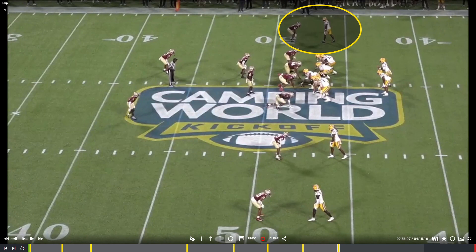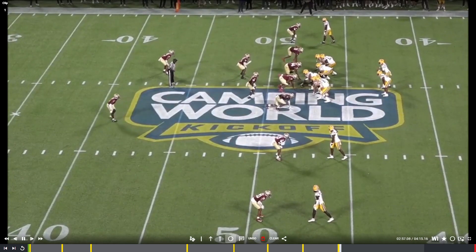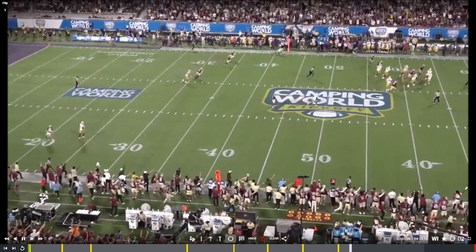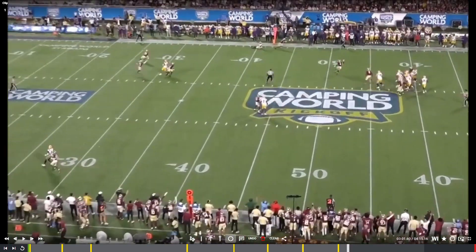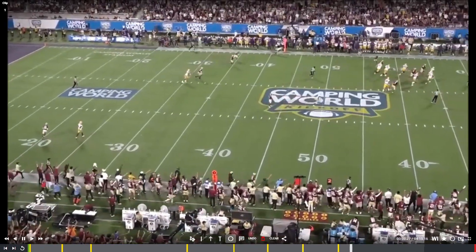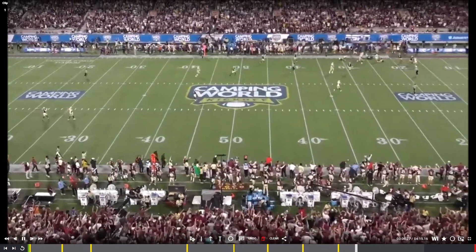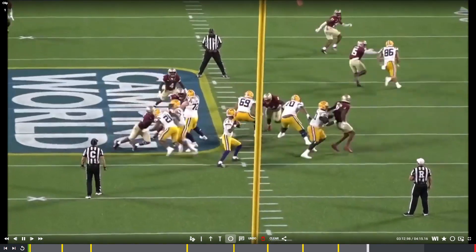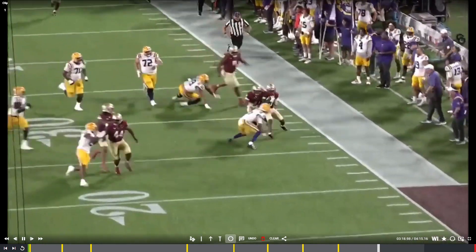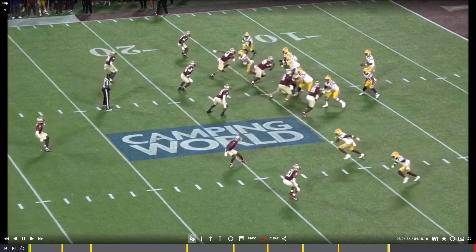Next play: Jayden Daniels' interception. It's the fourth quarter, LSU down 17 to 24. He looks up top to this receiver running a comeback route, but the receiver falls down — really good coverage, probably pass interference if you ask me, a little too physical from the DB. It's not called, receiver falls down, and it's picked off and returned. From the end zone view it's basically a three-step drop, let the ball go — receiver fell down and gave no effort once he did fall down.